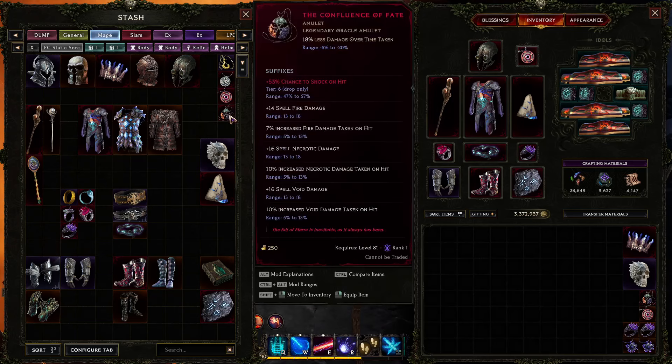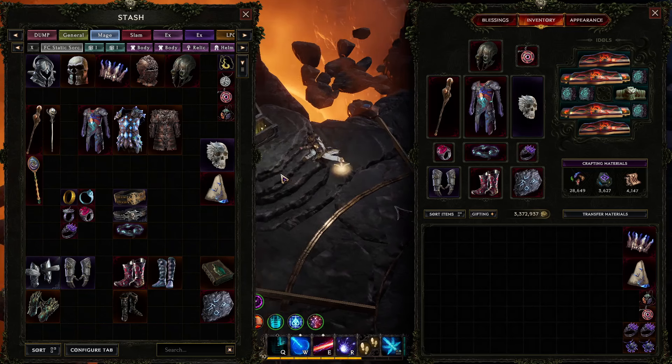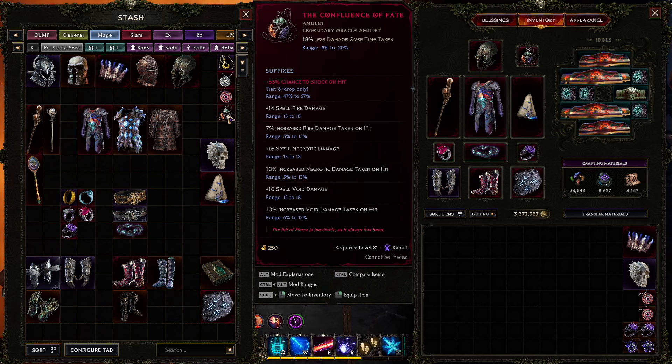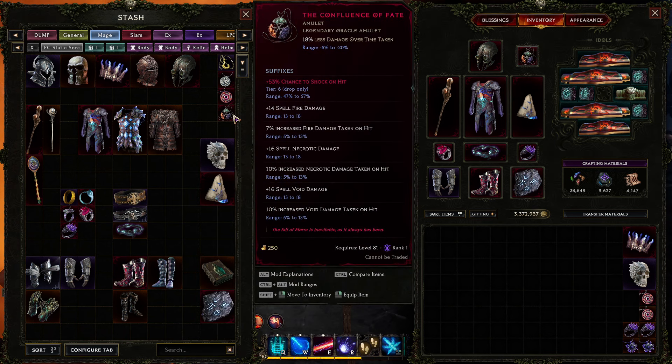For maximum single-target damage, you want to use Confluence of Fate. Looking at the tooltip, it's a huge boost — going from 493 to 570 static orb damage, and that's all being further scaled as well. This gives a bunch of flat damage. The damage doesn't need to be the same type as the skill — you can add flat necrotic damage to Static Orb and it will benefit the skill, still being scaled by all the more multipliers minus lightning specifically. Flat damage is very important.